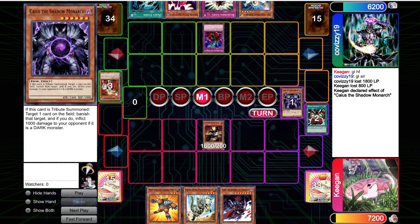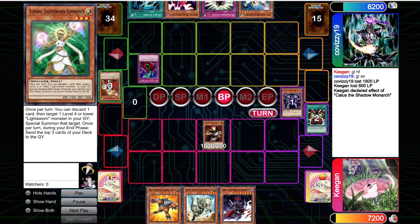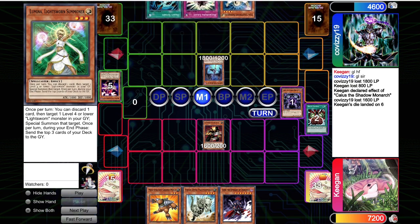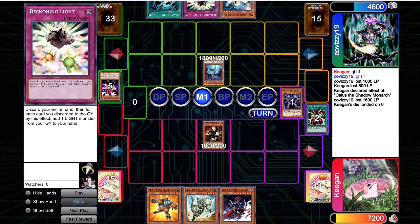Unfortunately for us, they do have the Bottomless Trap Hole for our Caius. We're still going to get the X-Saber Airbellum hit in — unfortunately we're now two for two on our Airbellum hits hitting Vayus. Very unfortunate. They top deck Shura. Okay, so they've got the Shura tech in their deck. Now they've got Beckoning Light, multiple Vayus, Shura, and Bottomless Trap Hole.